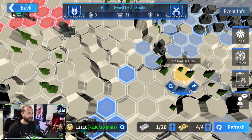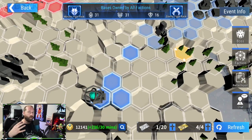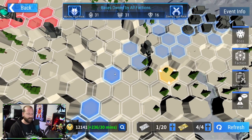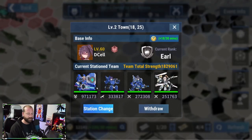You can only have four tiles occupied at a time for yourself, so you really need a lot of people participating in this event to get honor quickly. To expand after you have four tiles, you're going to have to withdraw a unit and then expand into the new tile. Let me show you that real quick so you know exactly what I'm talking about.